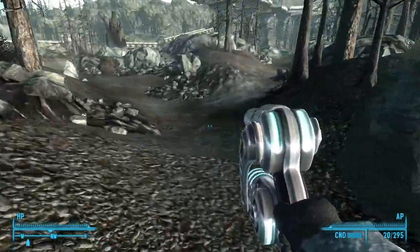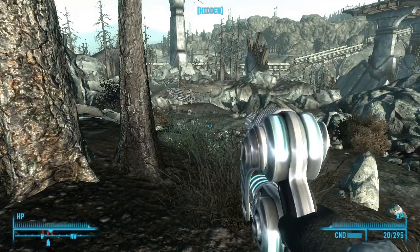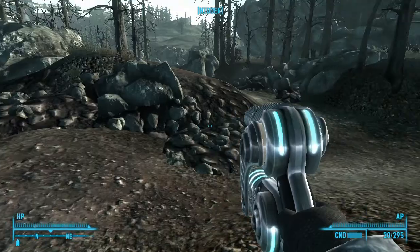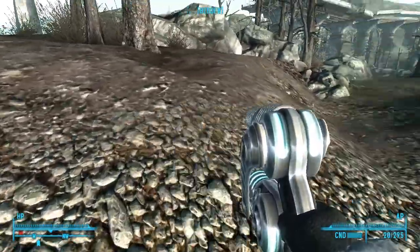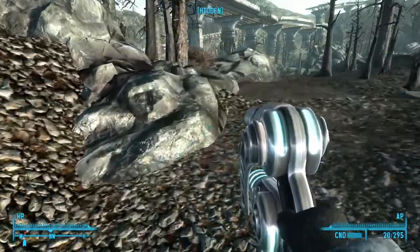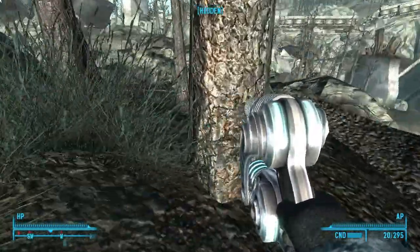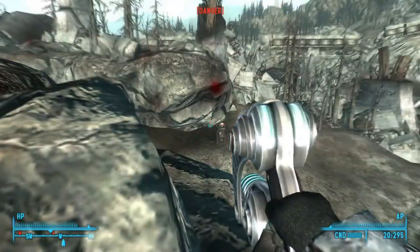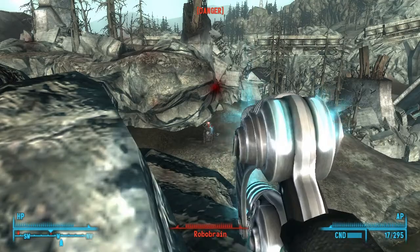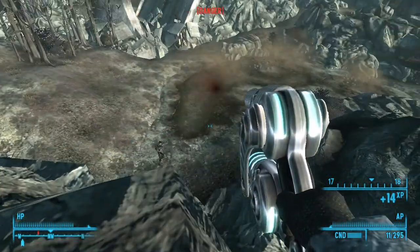Let's come down here. Oh, there's a bunch of Enclave over here! Let's save right here and test this out — see how good the alien guns are against people, especially power-armored soldiers. Okay, they do pretty good against robots too.